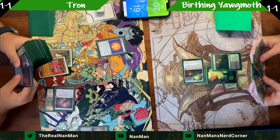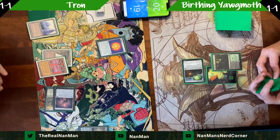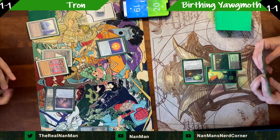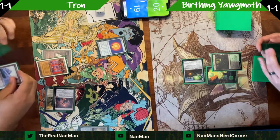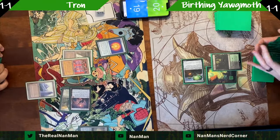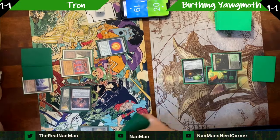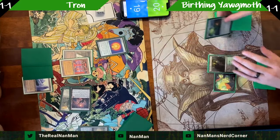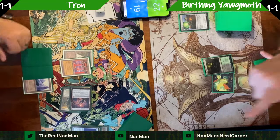Pop the map, get access to Tron next turn. There's the Tower. At least we have the Haywire Mite to blow up Trinisphere and try to do stuff next turn. The scary thing is Karn is likely getting deployed on turn four.